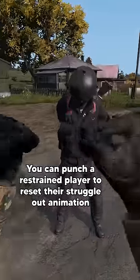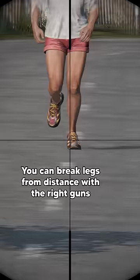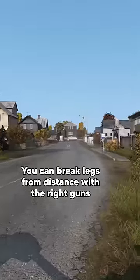You can punch a restrained player to reset their struggle out animation. You can break legs from a distance with the right guns.